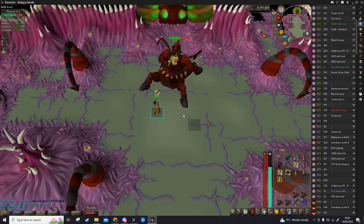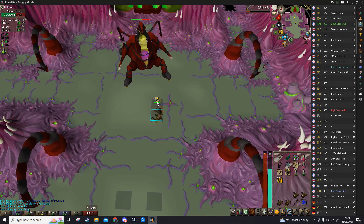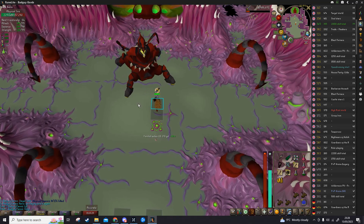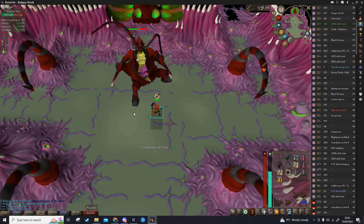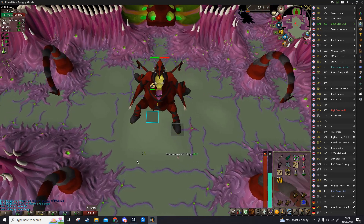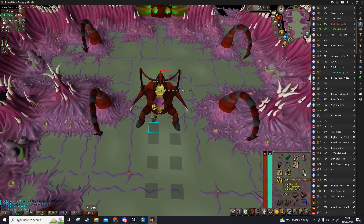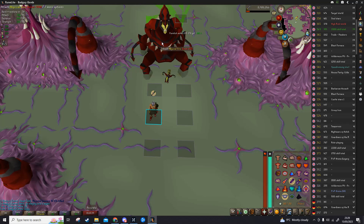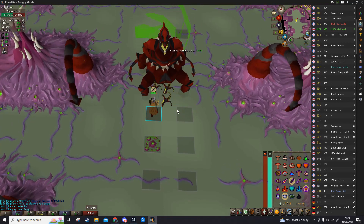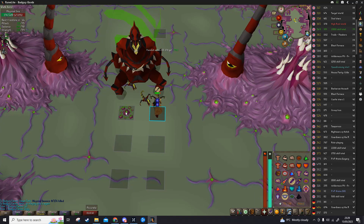That is the animation for a minion getting spawned. These usually die in about one hit, so I think it's always worth trying to kill them. And that is the poison spawn — our Anti-Poison is running out, so I'm going to preemptively drink a dose. Better safe than sorry. Swapping to Protect Ranged, as these minions predominantly hit with ranged attacks.